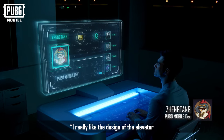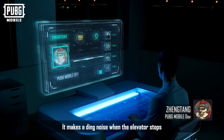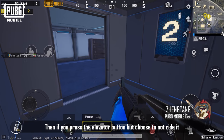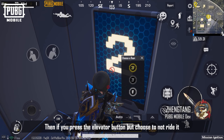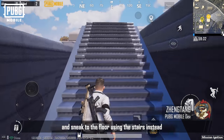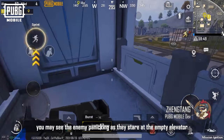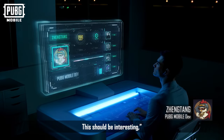I really like the design of the elevator. It makes a ding noise when the elevator stops, which will alert other players on the same floor. Then, if you press the elevator button but choose not to ride it and sneak to the floor using the stairs instead, you may see the enemy panicking as they stare at the empty elevator. This should be interesting, said Zhengtang.